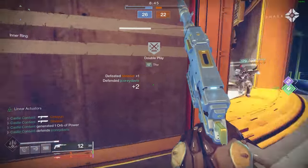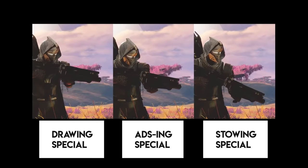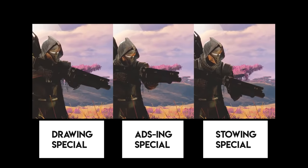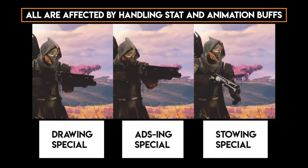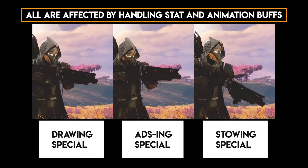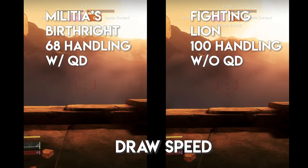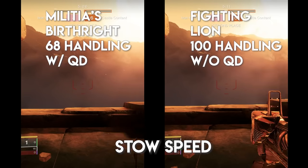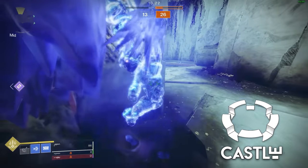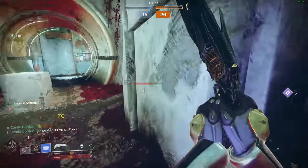You really need to understand how perks impact swapping weapons. Quickdraw gives the gun three mechanics: the ready speed, ADS speed (looking down sights), and the stow speed. These three animations are affected by two things: the handling stat and animation buffs. Higher handling means all three sections are faster. Quickdraw wasn't an animation buff per se — it just gave your weapon 100 handling. For example, a Fighting Lion with 100 handling and no Quickdraw versus a Militia's with 68 handling but with Quickdraw have identical, down-to-the-frame speeds for all three sections. Different archetypes within the same gun category follow the same handling code.